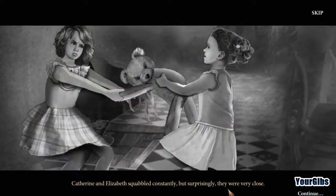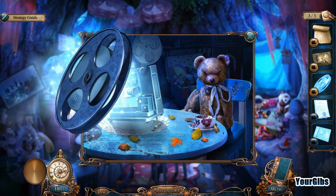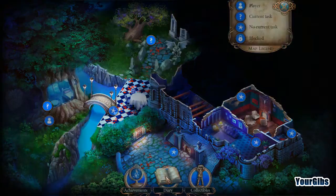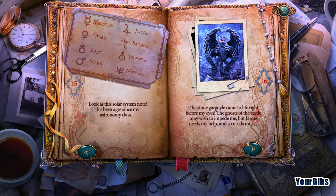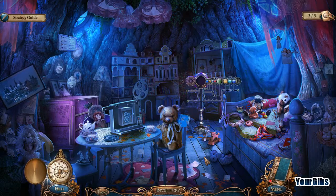Catherine and Elizabeth squabbled constantly but were very close — they competed and argued over everything, one time over a teddy bear. "One day this castle will be all mine." Wow, that's kind of sinister! Evil teddy bear is evil. Catherine and Elizabeth fought like sisters, and one day Elizabeth boasted she would own Black Rock. That's a strange motive. The solar system note says the stone gargoyle came to life — the ghost of the castle may wish to impede me but James needs my help. And that'll do it for this episode, we'll be back for more!